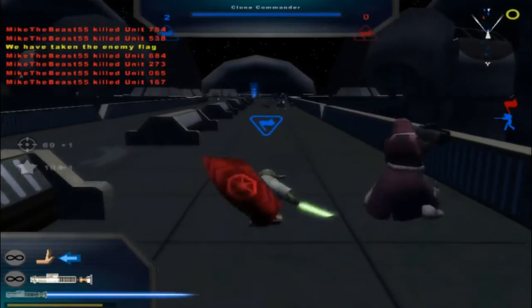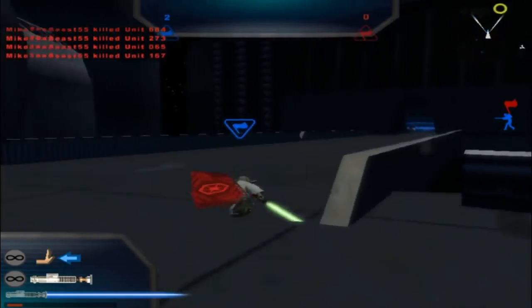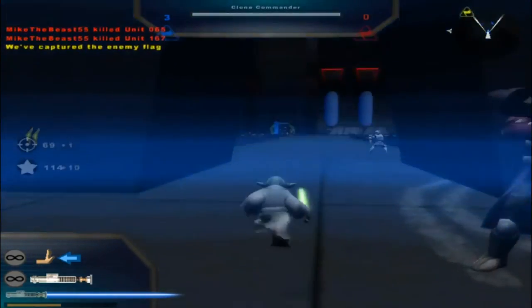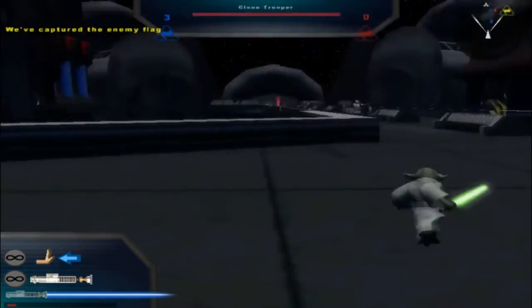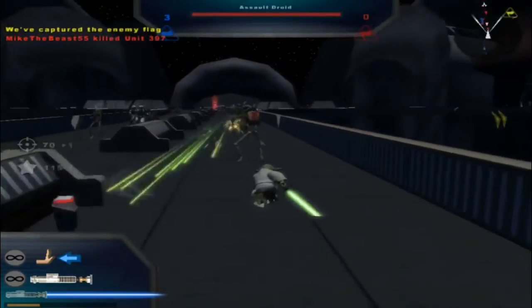It's kinda funny how I can just run back and forth and freely do this without really worrying about getting shot at too much. I mean I'll get shot at, but they just are not good at shooting in general. That's 3-0 with Yoda. You notice too, I'm not just going for the flag and running back — I'm actually killing a few back and forth. It's not a lot but I'm still technically killing some.